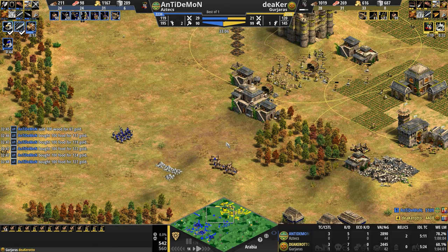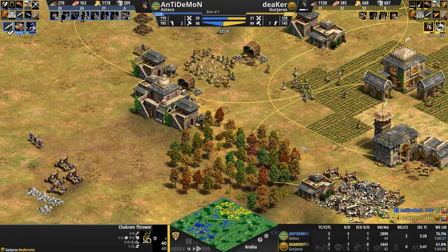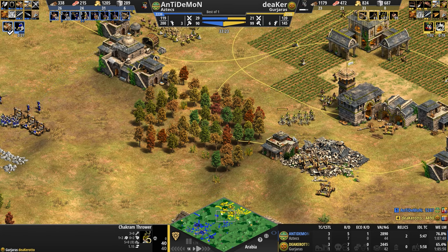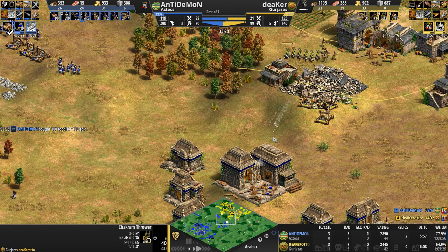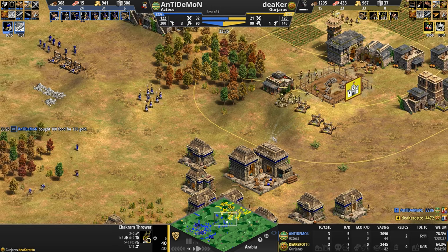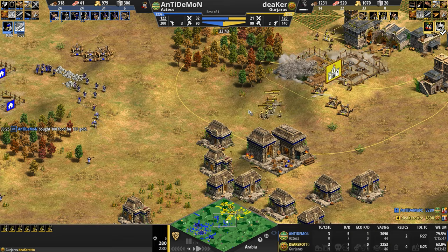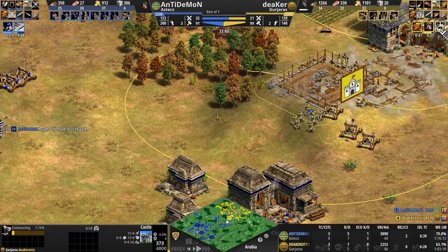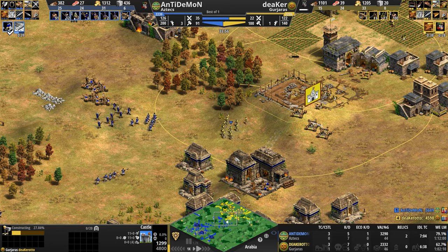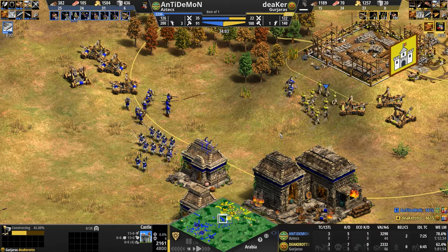Here come the Chakram Throwers — they're such a fun unit to watch. Another castle going down in a beautiful location — king of the hill, not a single bit of high ground anywhere around it. Now let's watch them work against the Elite Eagle Warriors. The Chakrams specialize in killing infantry, and these are now Elite Eagle Warriors. I believe they get a plus two attack — I'm not sure. If anyone knows, please let me know.